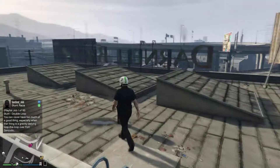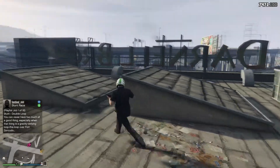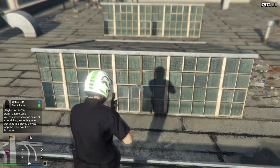Now that you're on the main roof, there should be three different things sticking out of the roof. You want to go ahead and go to the middle one. Then on the middle one you want to go ahead and take cover in the middle of this thing right here.